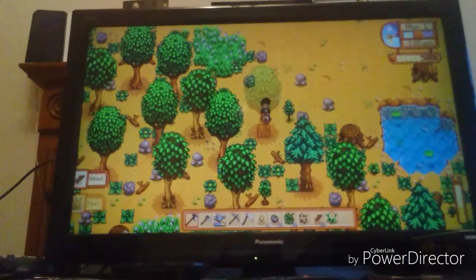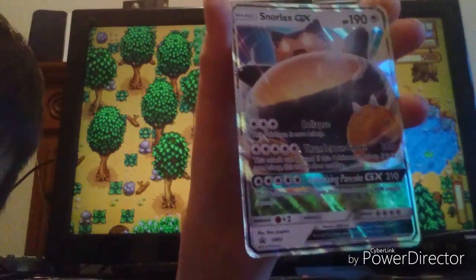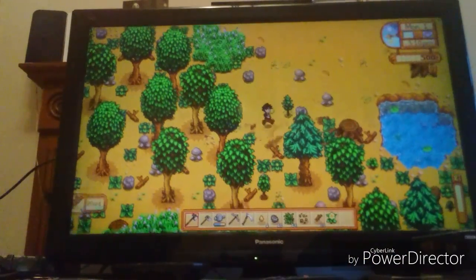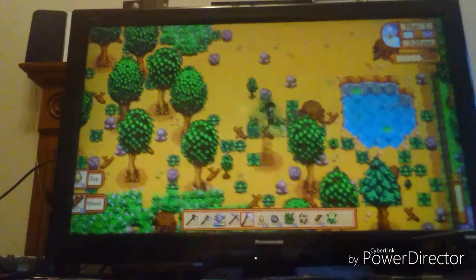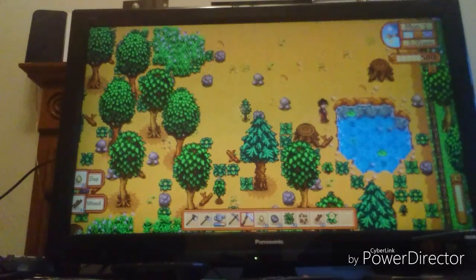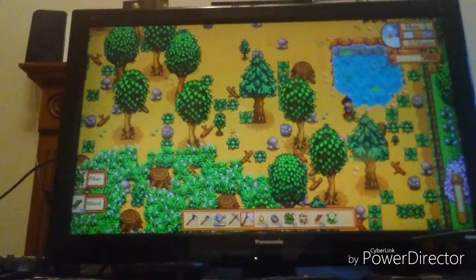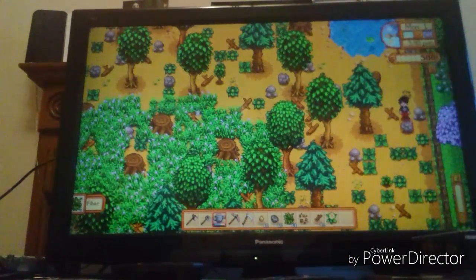Quick update on the Pokémon collection: we've got this Snorlax GX and we've got — I haven't even checked if it's promo yet — a full art golden Mewtwo, which is definitely not promo, and this Venusaur EX. As you can see I'm just chopping through stuff on the farm.